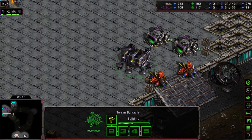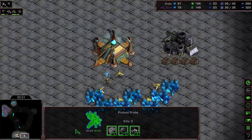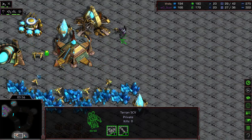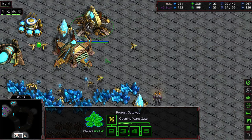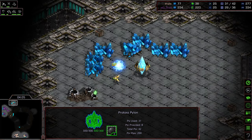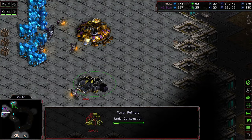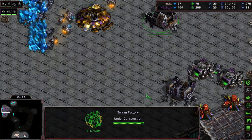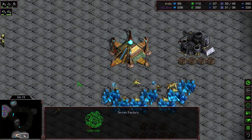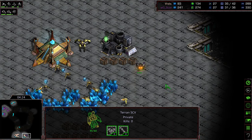A Zealot making its way towards the front door. The SCV is leaving that refinery just before it finishes so he can cancel it, then making its way back across. Dragoon about halfway finished. I think Scan's got to see the lack of a third pylon in this base, which lets him know something's up. A robotics facility warping in — so we are probably seeing a proxy reaver.